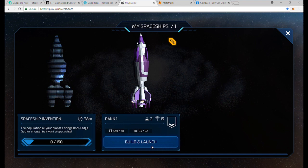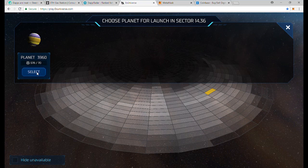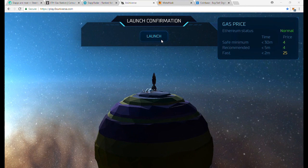That takes a minute for my spaceships - build and launch. When the MetaMask pops up, you might want to check the Ether gas station.